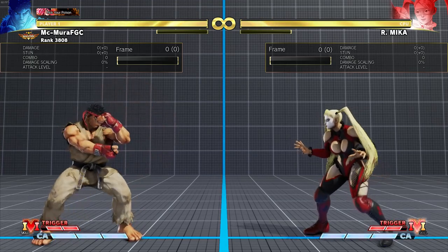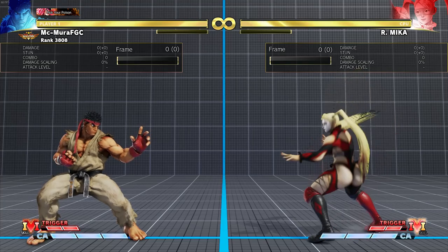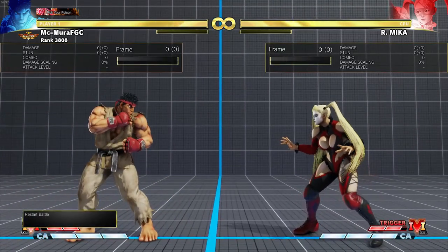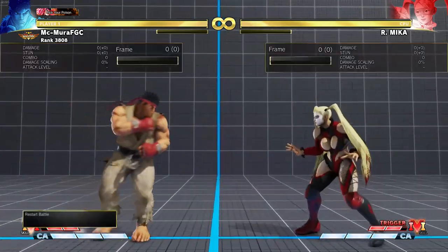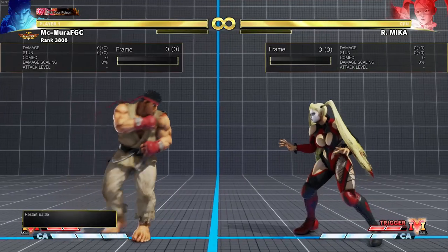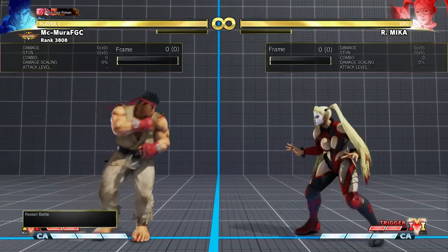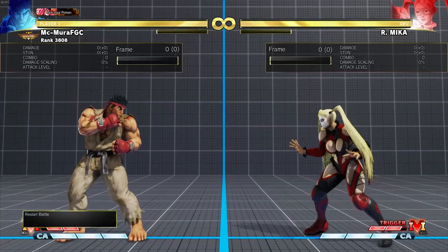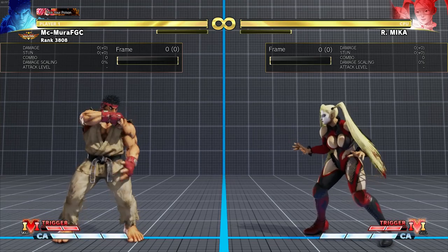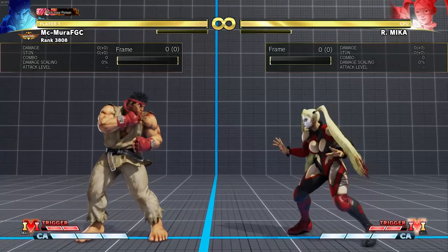You'll notice that it is very hard to jump on Mika, Zangief, Abigail, Laura - they will anti-air you a lot. So when you're fighting against them, try not to jump in that much. Cross-ups can work since most of them don't have good answers to those, but forward jumps will typically get anti-aired because the grappler player will be ready.